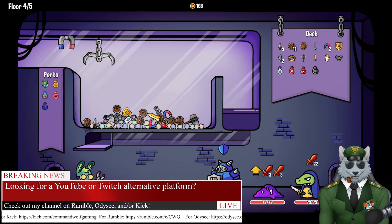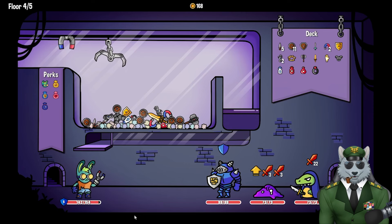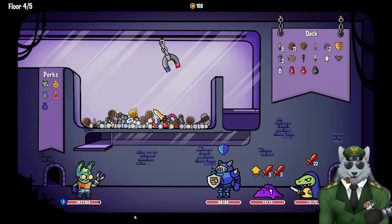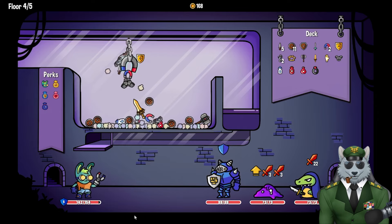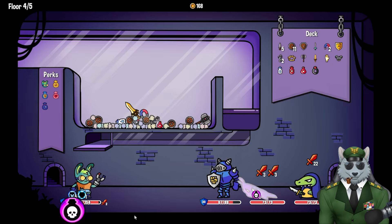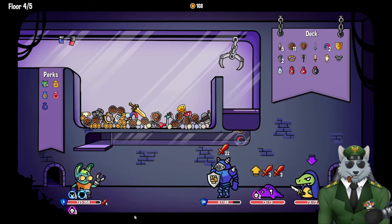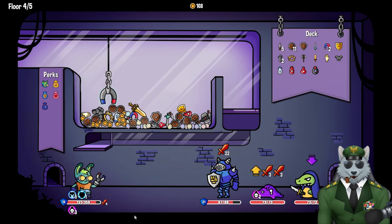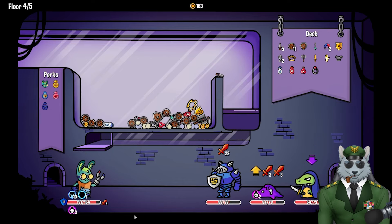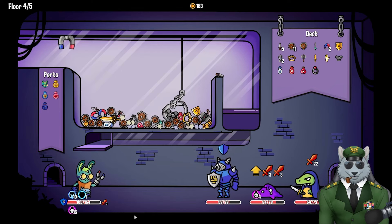We've got a bunch of stuff — a couple guys attacking and one that tends to buff itself. I need to do a bit of both offense and defense. Let me grab this, drop some shields in. Magnetize all this stuff — I've got 183 gold coins right now. I really need a healing tonic right now because things are building up too much.